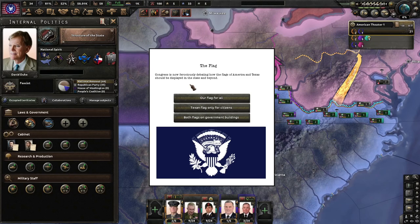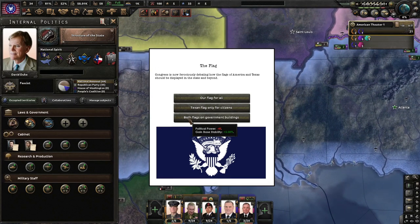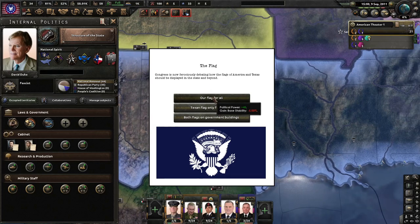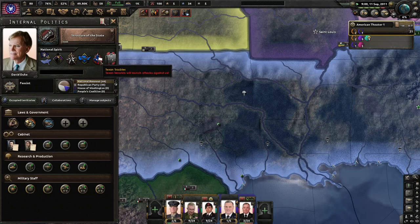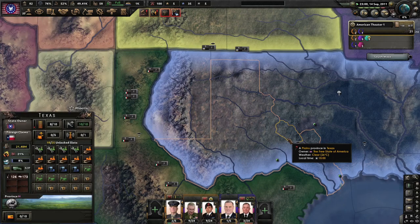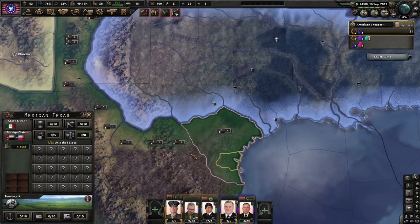Congress is now ferociously debating how the flag of America in Texas should be displayed in the state and beyond. Our flag for all? Texas flag only for citizens. Both flags in government buildings? I kind of don't mind having both flags in government buildings — that makes sense. Only for citizens, or our flag for all? I'm going to try to get as much political power as possible, so I was pissing them off again — which might be a really bad thing but it is what it is.